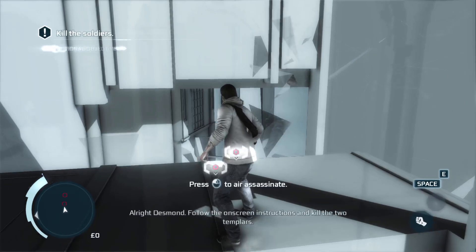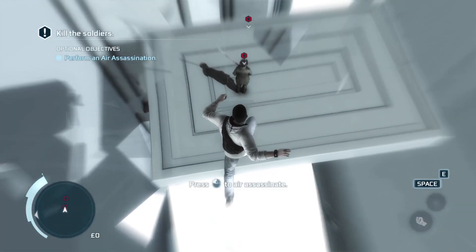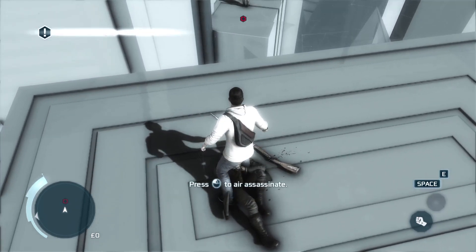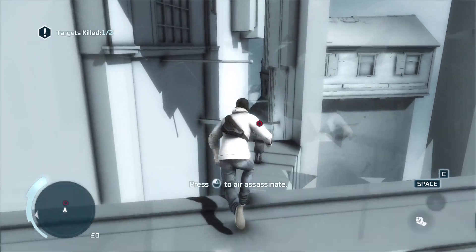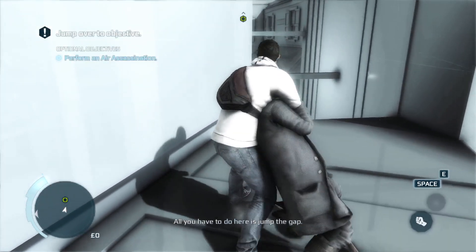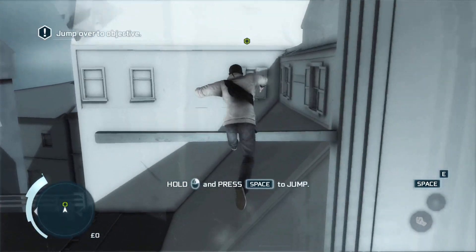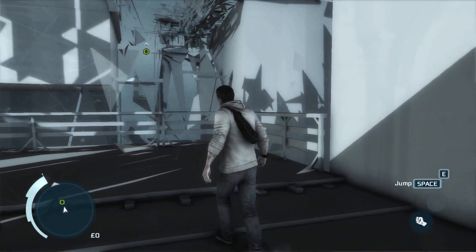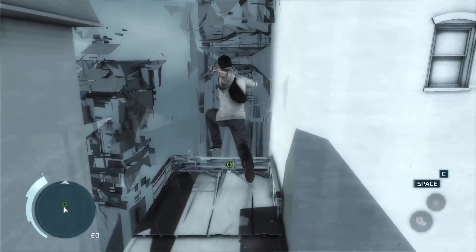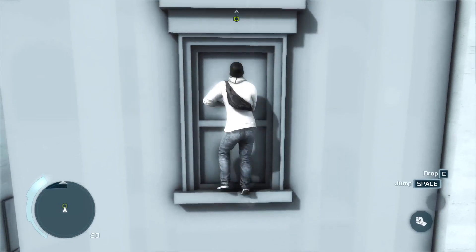These are optional objectives that raise your synchronization rate. 'Follow the on-screen instructions' — on screen, by the way. Slow my screen down. Also his gun just starts levitating. Oh, all you have to do here is jump the gap. Holy moly — oh no, destroyed. I don't even know what I did. A very athletic, nimble man. I can't really see anything on screen, so I guess I just keep free-running.